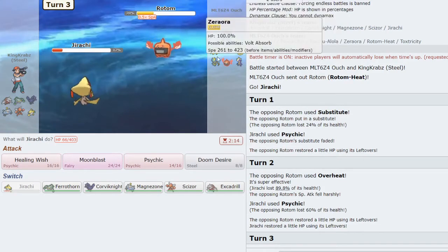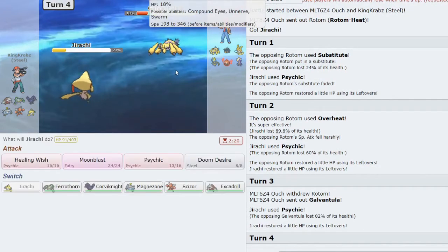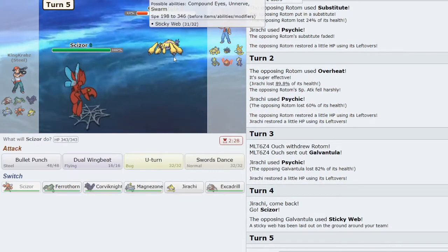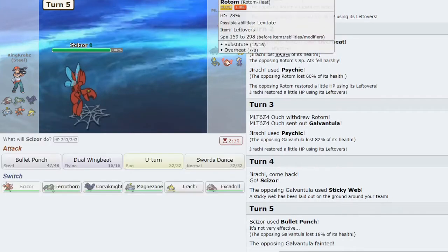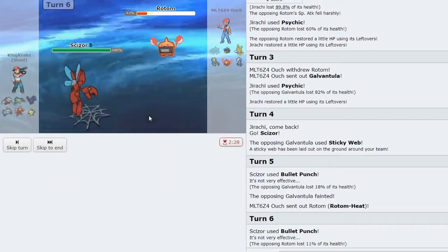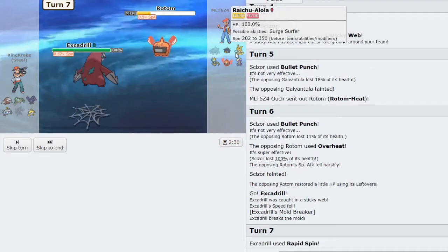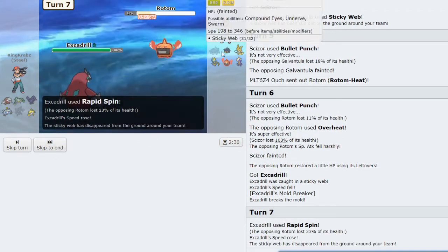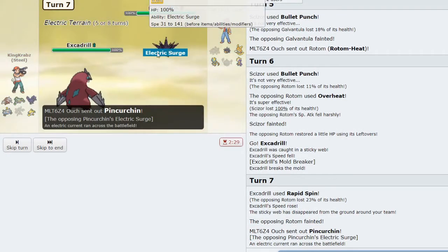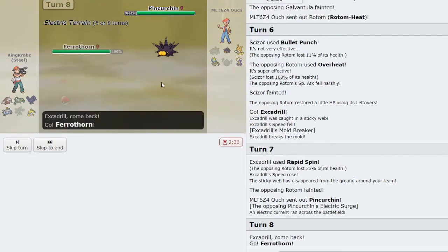I don't think I want to sack Jirachi just yet, but it doesn't have the best matchup against most things and is outsped by a ton of their team — so I end up sacking Jirachi as they bring out Galvantula. Unfortunately Bug Buzz can KO me, but they go for Sticky Web instead — great play. Webs let them outspeed my Excadrill later. They probably want another Overheat so I sack Scizor here, as it doesn't have much of a role in this game. I can spin away the webs while also knocking out Rotom if they stay in — that takes care of a huge threat.